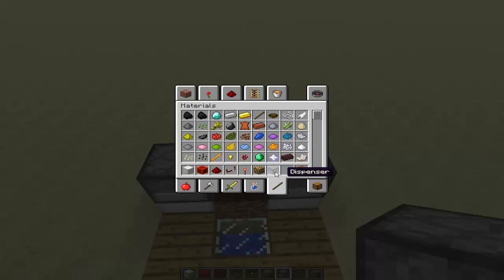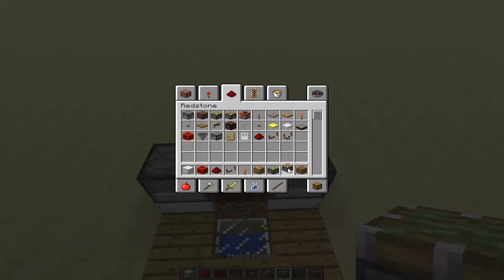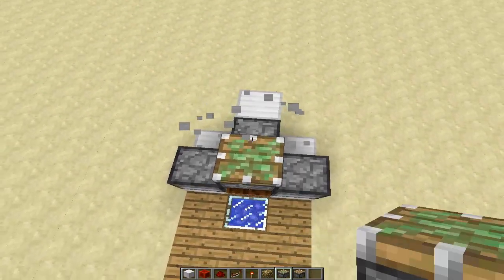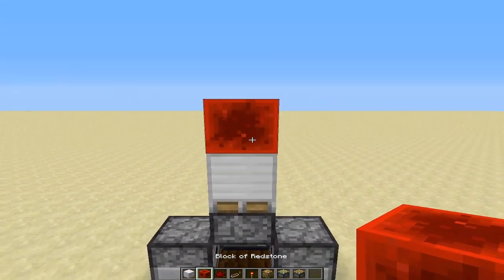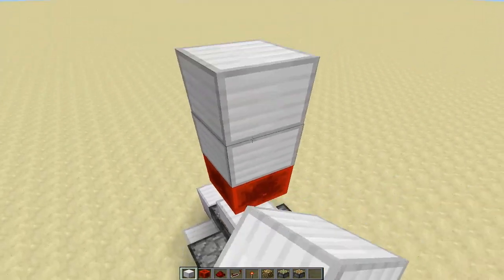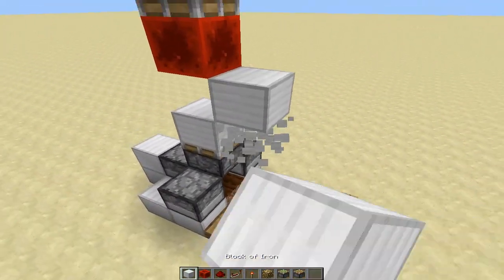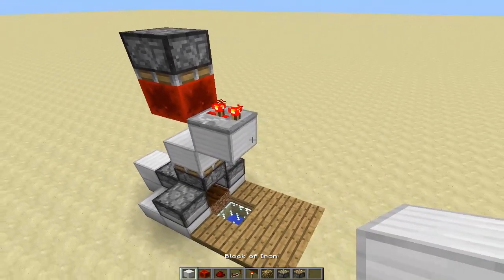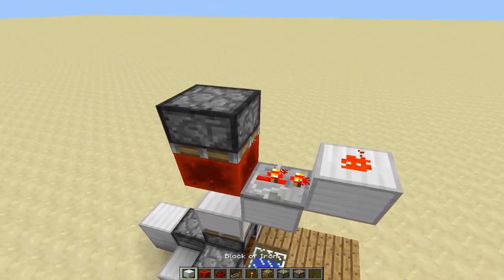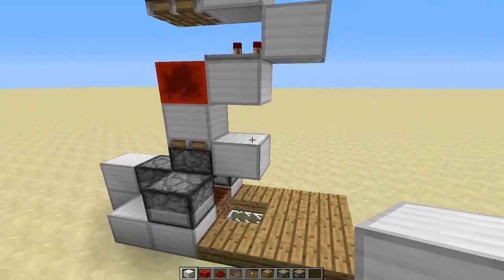Now we are going to create the block update detector. You're going to need one sticky piston and one regular piston. Sticky piston on the bottom, with a block of your choice on top, then a redstone block — because when we update this piston, it's going to cause it to move up. Then place the regular piston right there. From here, we're going to have a repeater sticking out set to two ticks, and then a block right there. Every time we update the piston, it resets back.